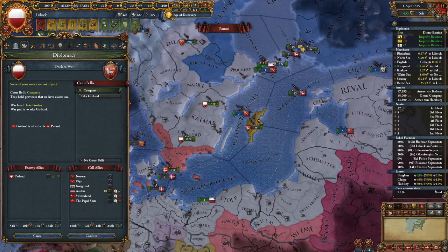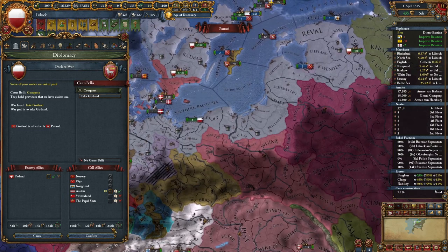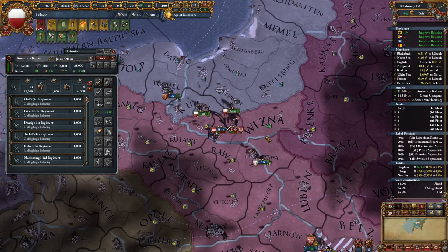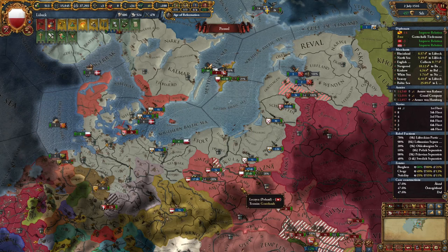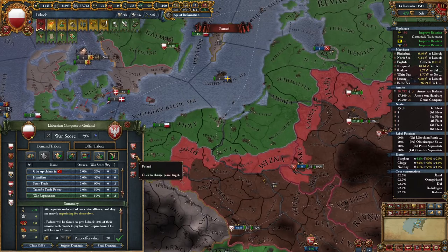Since Gotland is no longer in our trade league they're now pirating us — I don't enjoy that, so I'll declare on them. Poland will join this war but will leave the coalition, and we can call in Austria to destroy them. Poland doesn't have a lot of troops — get wrecked. We have a level 3 discipline advisor at 50% off — let's even upgrade him. It is the Age of Reformation now and our golden era ends in just two years.